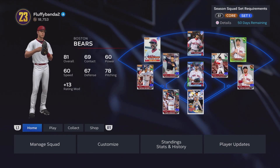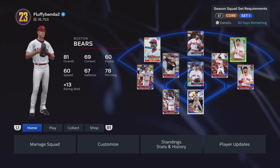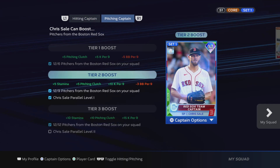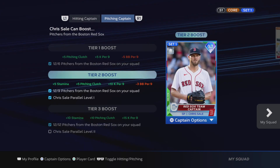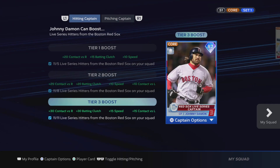I have team captain Johnny Damon and I have Chris Sale for completing the collection. I put all the players that were necessary into the lineup, so you can see here with Johnny Damon we got the tier 3 boost and all that stuff added. We only have tier 2 on Chris Sale, but that's just because I don't have him parallel two yet. I'm assuming if I do well in this game I will get him. Tier 2 and tier 3 boosts — that's pretty good.